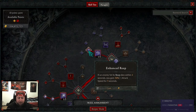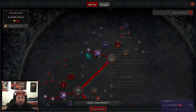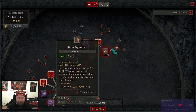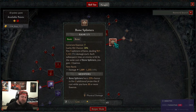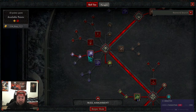For necro minions, initially I used Reap as the generator, but you could do Bone Splinters when you're first starting off. I think Bone Splinters is probably a better one for this build, but Reap is really good to help generate corpses so you can spawn your minions once you start to unlock them. Bone Splinters is also very good to help generate a lot of essence.